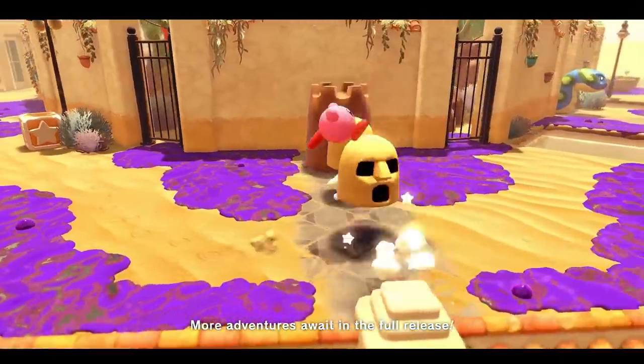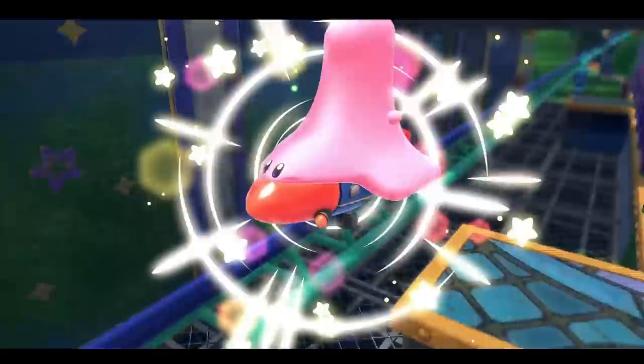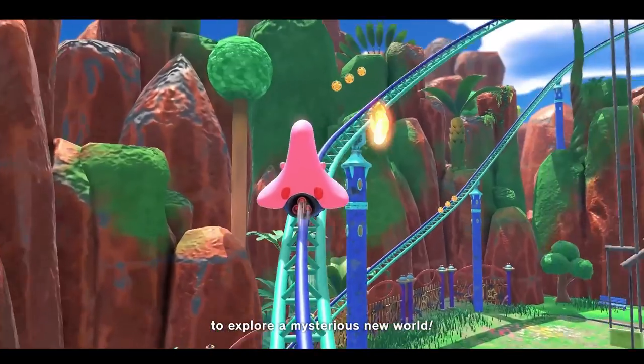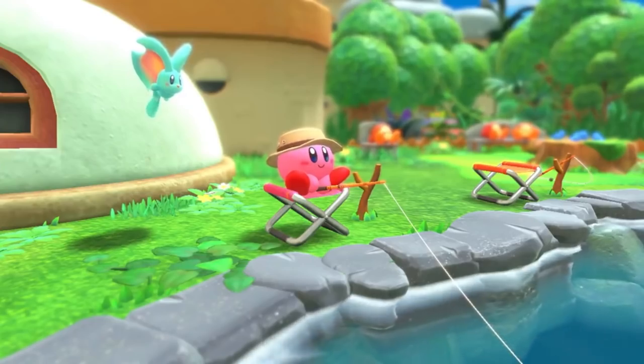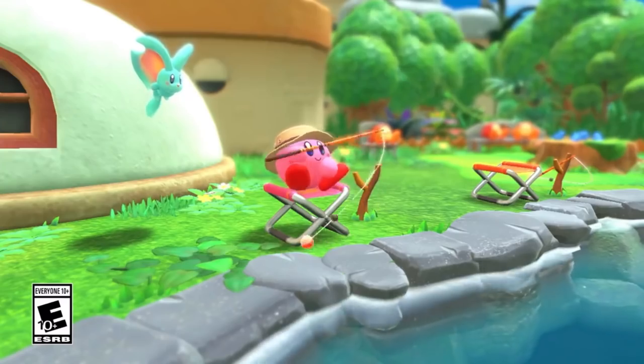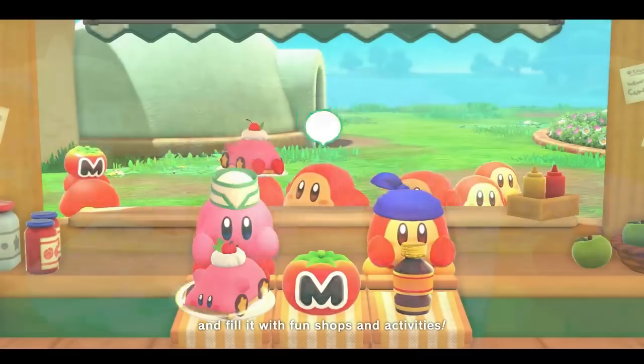The end of the demo gives you an exclusive look at a trailer showcasing more gameplay that you have yet to experience — more Mouthful Modes, more enemies. Over the past few weeks Nintendo has also shared some extra snippets from the game on Twitter, like fishing. Kirby is hands down the cutest fisherman around. I was not prepared for this game to have a whole fishing mini-game inside of it, so it makes me think what else this game is hiding.